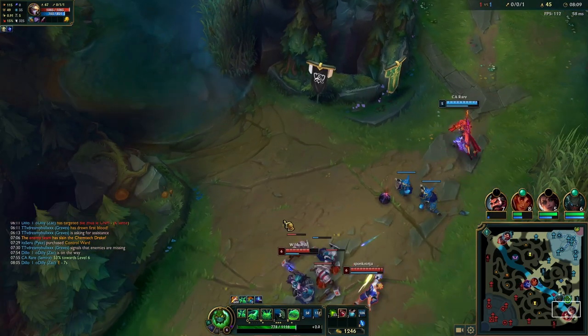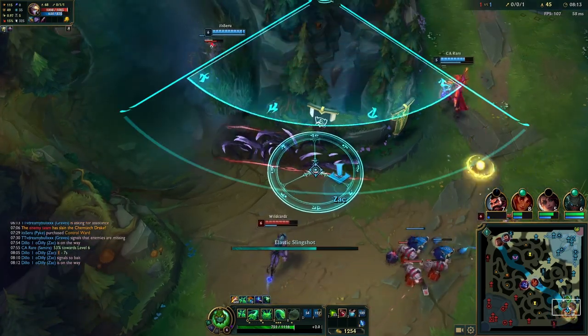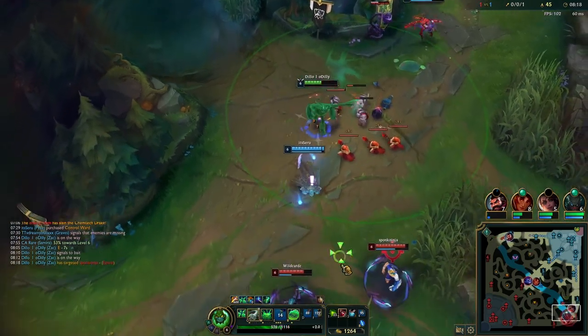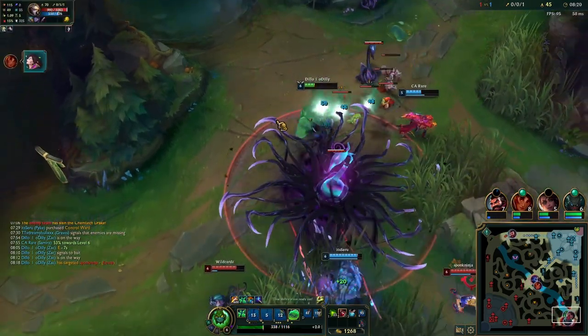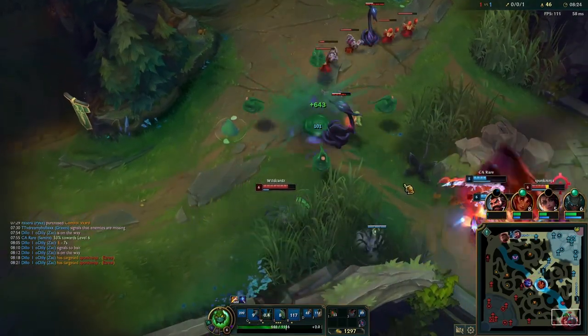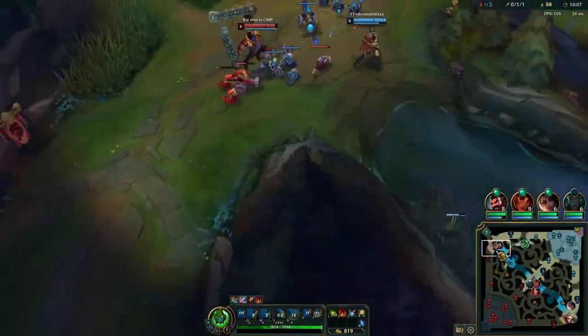Early in this video, you saw me go top lane and help my teammate get first blood. After that, I started going towards the bottom side jungle camps. Here I'm helping my team set up a gank — Pyke and my ADC are in the backline and I'm just putting some pressure. Even though I end up dying here, I still help to secure a kill. It wasn't maybe the best gank, but at least we got that one-for-one trade and the game continues.